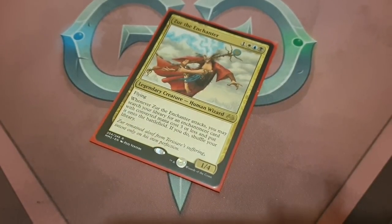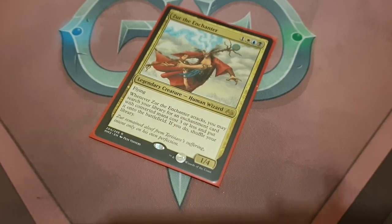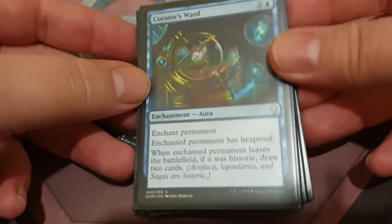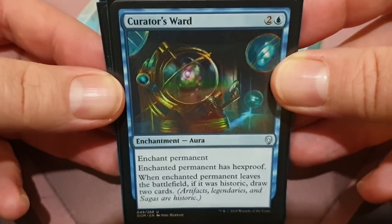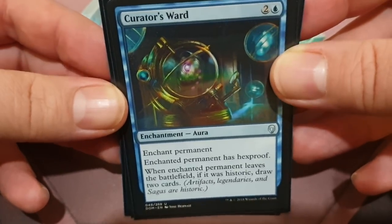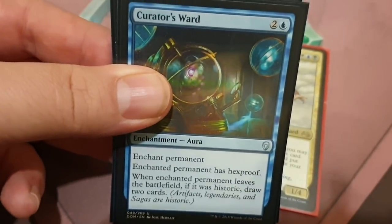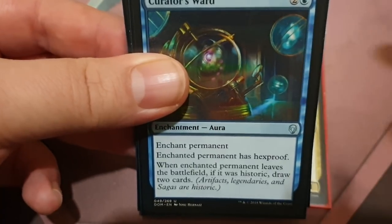White and blue have some of the most spectacular enchantments in the history of Magic. The first we could look at is Curator's Ward — 2 colorless and a blue for an enchantment aura. Enchant permanent: the enchanted permanent has hexproof. We can put this on whatever we want — not just on Azur, although it's a prime target. We can also put it on our other combo pieces to make sure people don't use targeted removal to destroy the stuff we need.